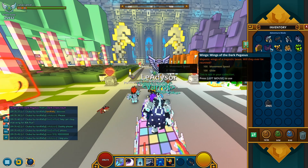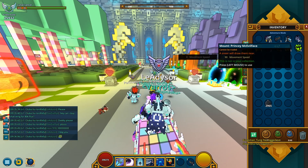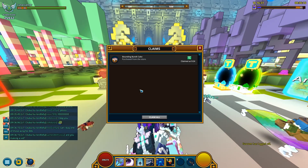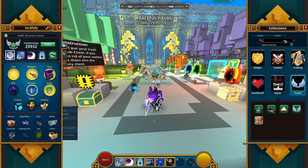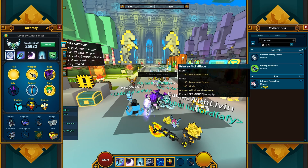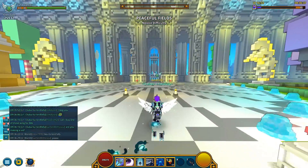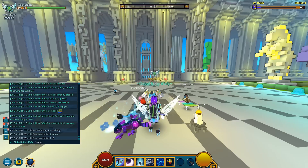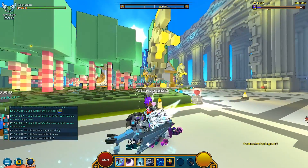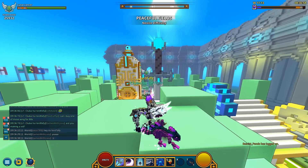What an unboxing — we got two pairs of the wings of the Dark Pegasus! That's awesome. I should probably start learning this. I'm aware it's not gonna reward any mastery whatsoever, but it's still a nice mount to have in your collection. Let's see what it looks like — there you go, Princey Makeevil Face. It definitely matches my costume. Also I believe it's got a special emote called the Stump, so if you were to type 'stump'... it's got that hoof movement.